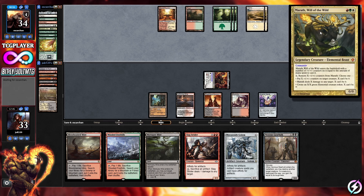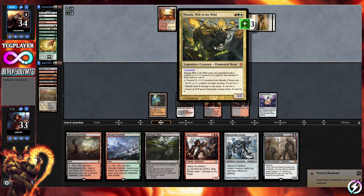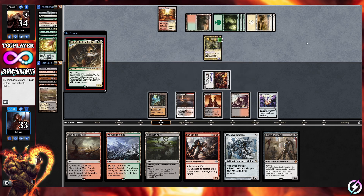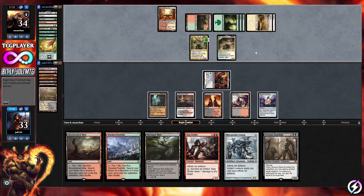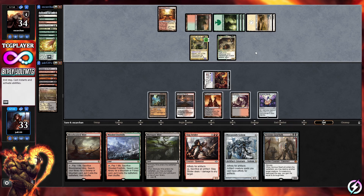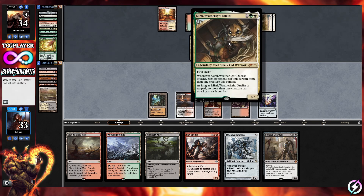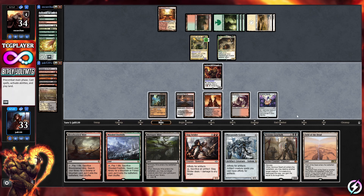Covering Marath's X activated ability: remove X plus one counters from Marath and choose one — put X plus one counters on target creature, deal X damage to any target, or create an X/X green elemental creature token. X cannot be zero. Our opponent has one mana available for damage. Next turn we've got Noxious Gear Hulk to pop their commander. They have Field of the Dead out, which will generate zombie bodies.